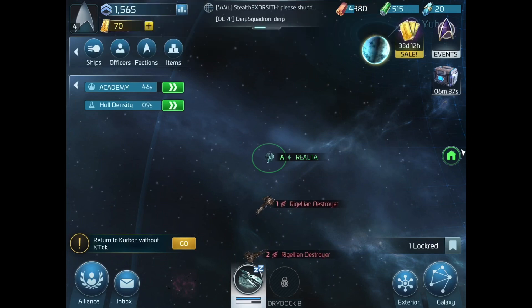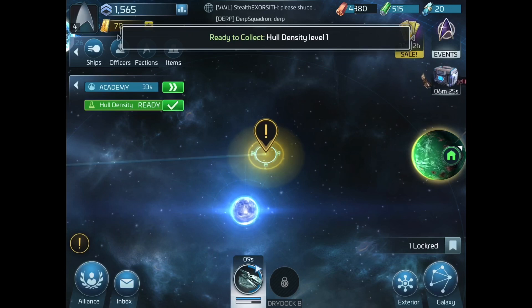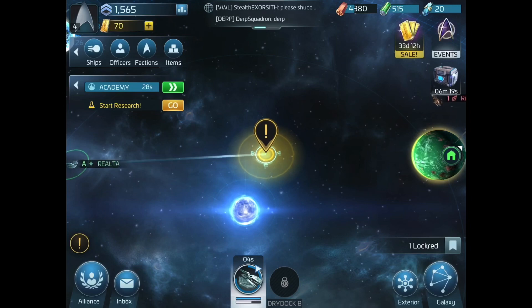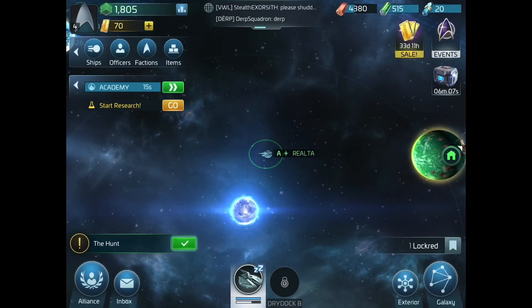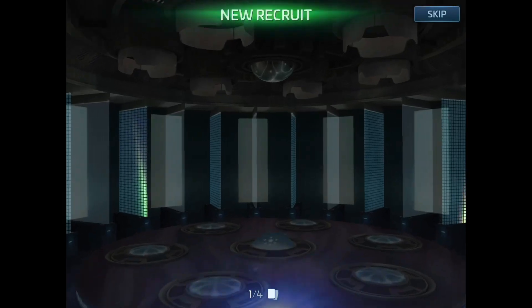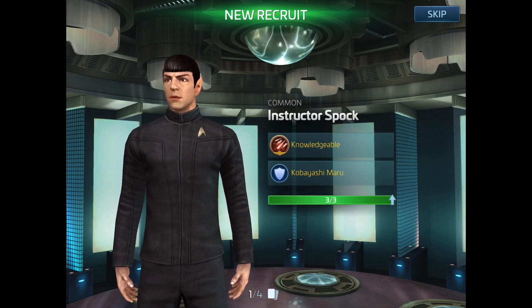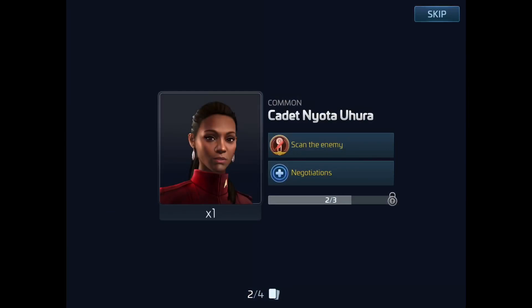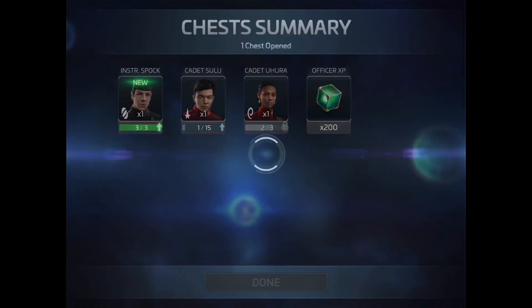The other option is you can just RPG it a little bit — roleplay it, as I just did there. That's a really fun element that isn't present in Galaxy of Heroes or Marvel Strike Force — it's a new dimension you can bring to the game. I'm recruiting more officers now. I got Instructor Spock! Awesome — this is really cool, I'm really enjoying it. I also got two-thirds of the way to getting Uhura, and one out of fifteen toward upgrading Sulu again.